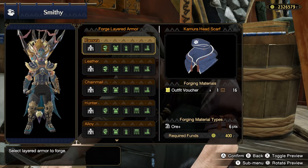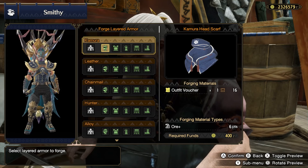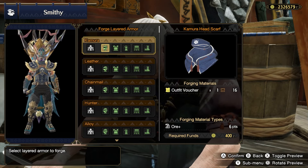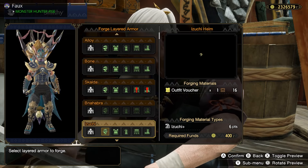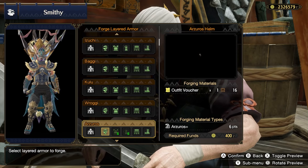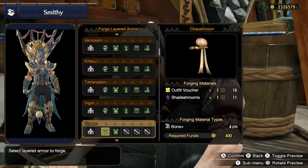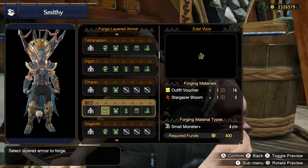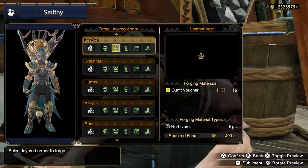You'll also need a new resource called outfit vouchers. I've noticed you get about one or two per hunt, and around five or six per rampage. I'm sure somebody's going to have a great farming method soon. A lot of the early layered armors just require outfit vouchers, which is fantastic, and then the higher ones start requiring different monster materials as well.